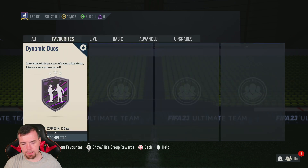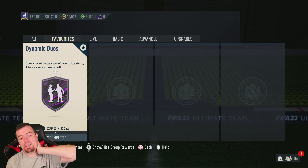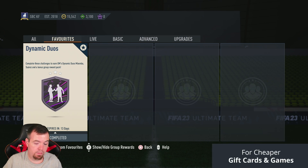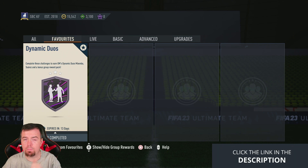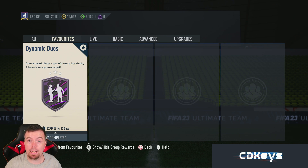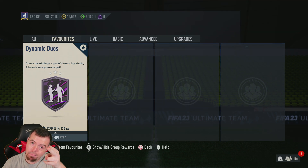To do the full dynamic duo SBC you're looking at around 46,500 coins buy-now - so between 45 and 50k - and you get your seven and a half K pack. That Mbemba card is looking very saucy as a centre back and the Suarez card is looking great too. Let me know in the comments what you think. Drop a thumbs up if it helped, subscribe and hit the notification bell for more SBC content. Thanks for watching - take it easy, peace.